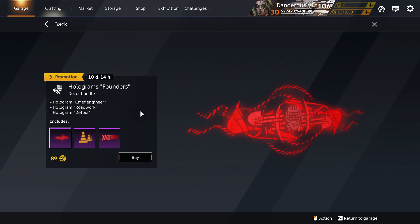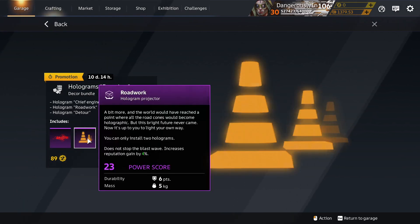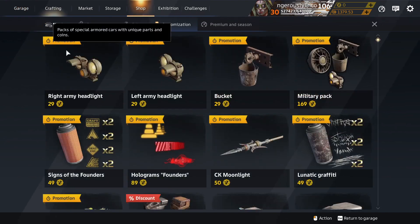Holograms from the Founder's Season are also in a pack in the shop for Cross Crowns: Chief Engineer, Roadwork, and Detour — all came from the season. There are loads of them banging around on the market, so they're cheap.